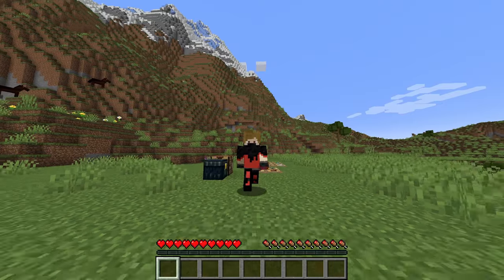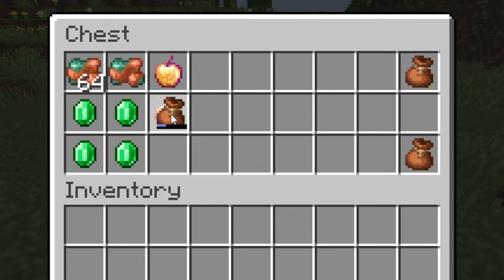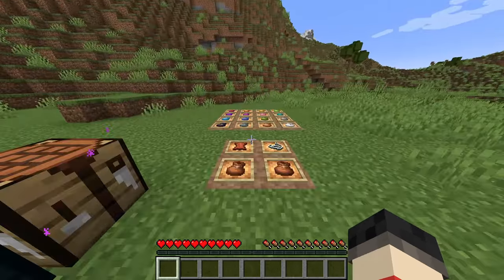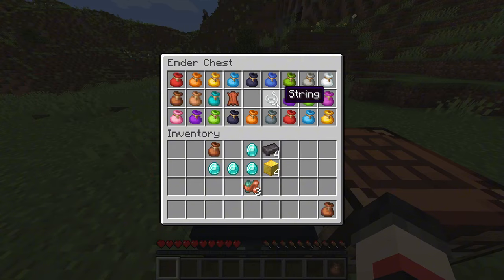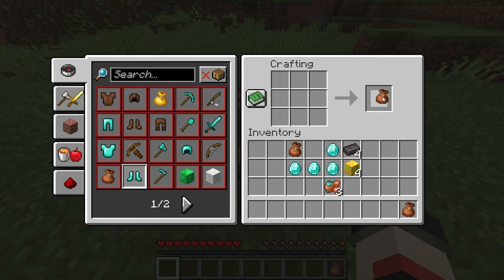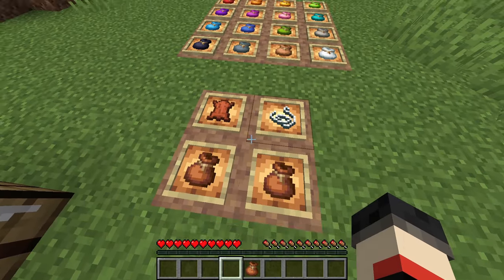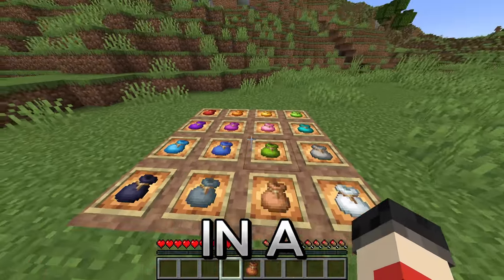The next big addition, which most people have asked for, is bundles. With bundles, you can put multiple items into this bag, or a whole stack of something, depending on what you need to carry, which is very good for compartmentalizing items. To craft a bundle, you need one leather and one string — in the crafting table, put the string in the middle and the leather under it, and then you have a bundle. You can also put bundles inside one another. If you're sick of just the regular colored bundle, there are 16 variant colors of the bundle, which you can make in a crafting table.